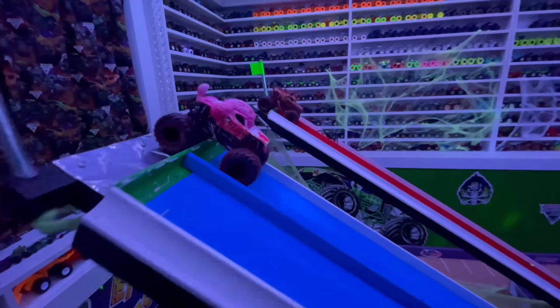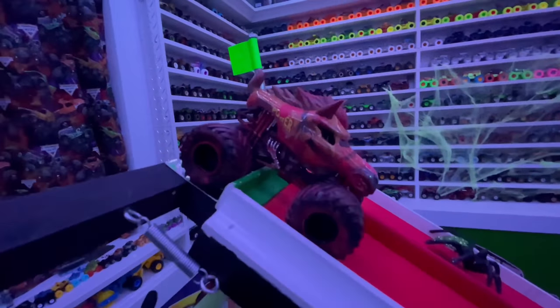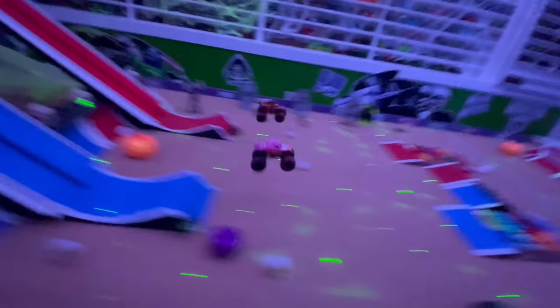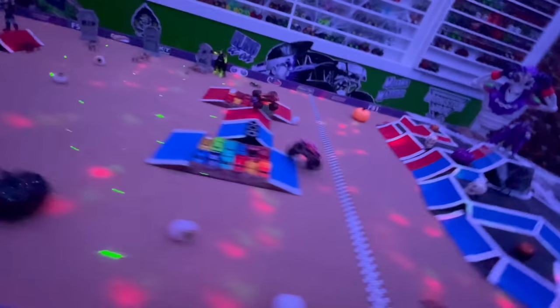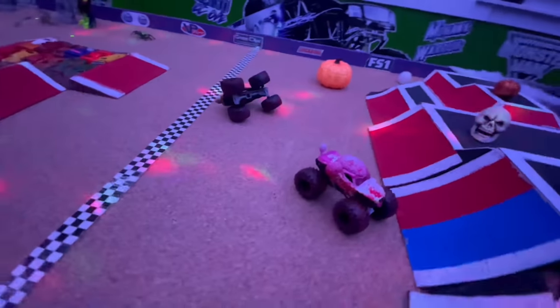For this one, we have the pink Zombie Poodle in the blue lane, taking on Horsepower in the red lane. Let's go racing. Both trucks side by side coming into the jump — big air. They're both heading to the center. Horsepower gets hung up on the center. Poodle will take the win on two wheels. That was awesome.